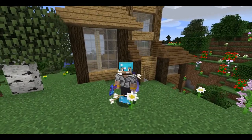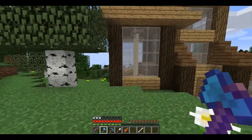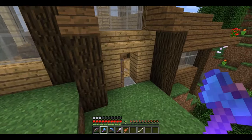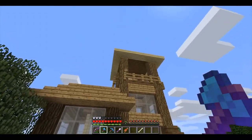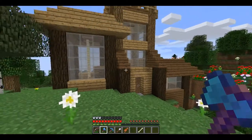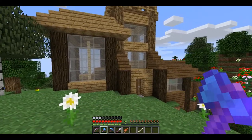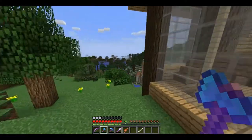It definitely looks weird, don't get me wrong, but I kind of like how it works here. We've got the different types of wood that I used for the structural support beams. I used dark oak down here, then regular oak as we go further up into the tower. I replaced the roof up there with birch wood, so we kind of get this effect of getting lighter as we go up.